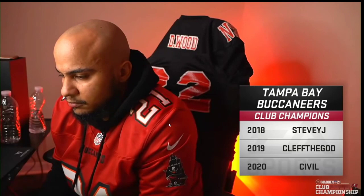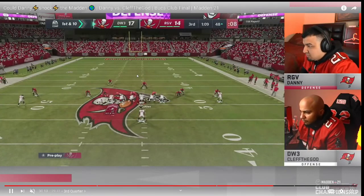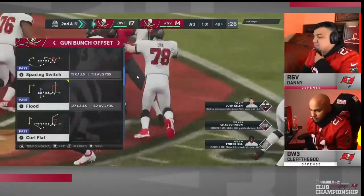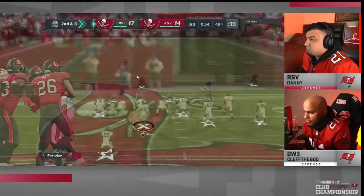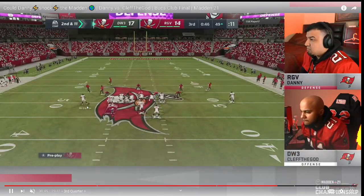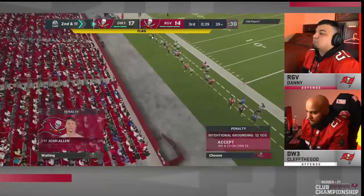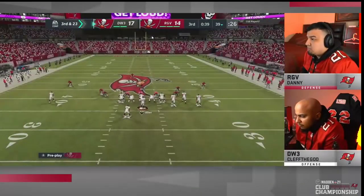On third and one you need one yard — just run the stretch. Going to flood right here — good user by Danny and Clef takes what becomes an additional penalty, probably five to ten extra yards beyond what the sack would have been. Going to double post with the drag, hitting the little underneath route. Clef has to punt but you can't argue with 13 of 13, 190 yards, two touchdowns — his offense has been efficient. I'd just rather have seen him take the sack rather than throw it away and get the penalty.